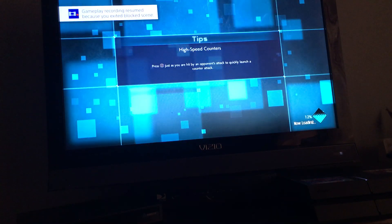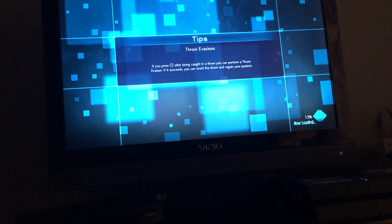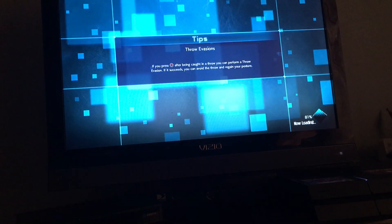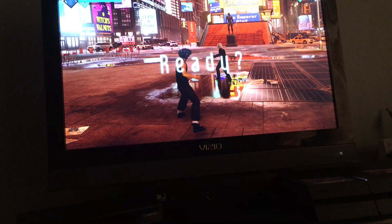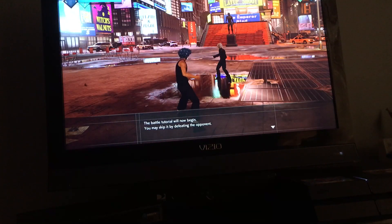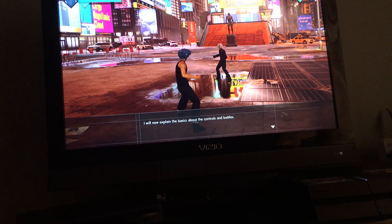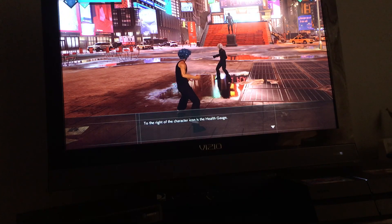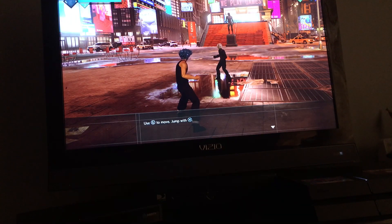I'm playing this on the PlayStation 4. Fight! The battle tutorial will now begin. You may skip it by defeating the opponent. I will now explain the basics about controlling battle. To the right of the character is an icon — that is the health gauge. Use the left stick to move and jump with X.